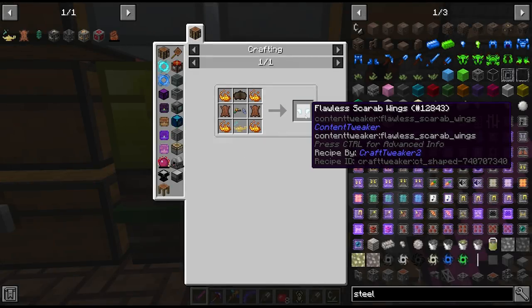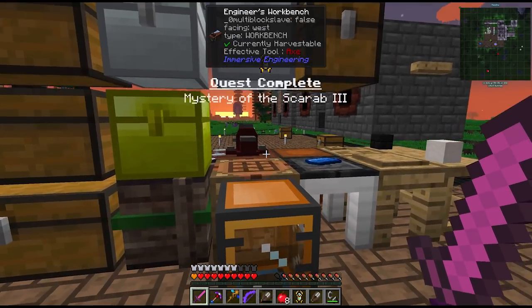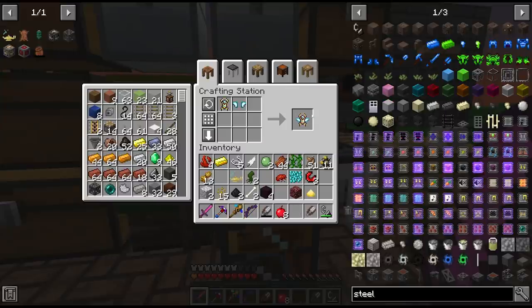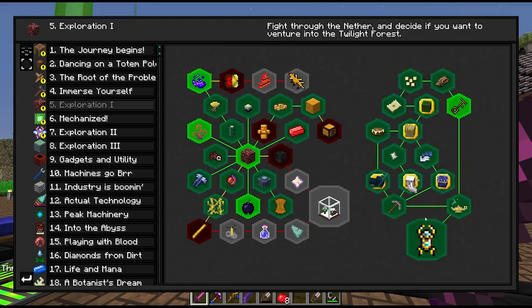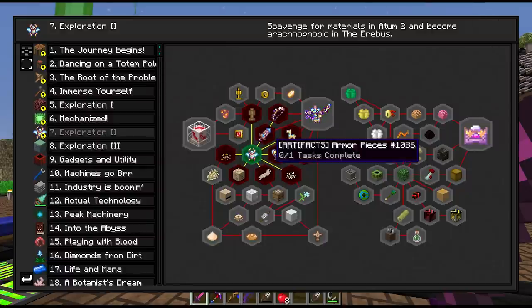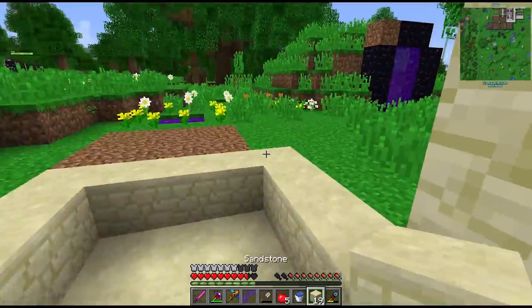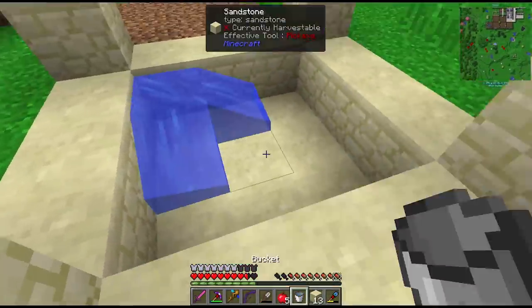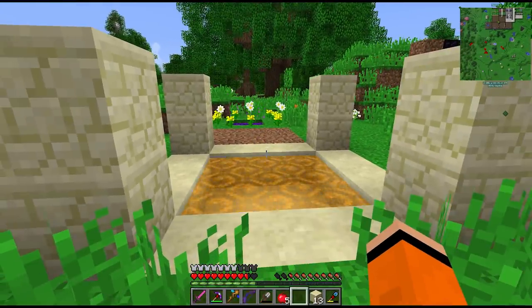After some exploration, there are our scarab wings. Make sure to pick this up as it's a quest item. We're going to craft that with the scarab body to make the scarab. We get the achievement, the quest, and we've finished out this chapter - the twilight forest one. We've unlocked chapter seven, the autumn dimension. To gain access we craft the portal - surround some sandstone, fill it with water, and throw in our scarab.